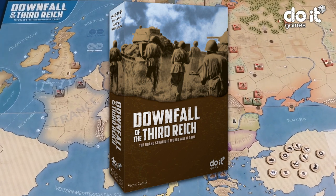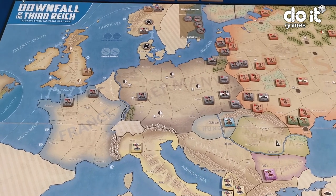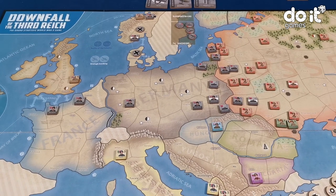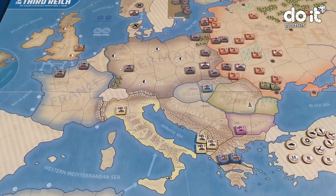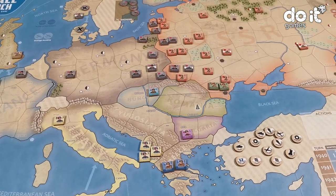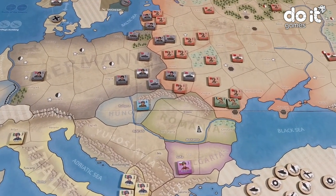Hello, I'm going to explain you a little bit the game Downfall of the Third Reich. This is a game about the Second World War and you will see that it's easy to play, easy to learn. I'm going to play one turn with each of the sides: Germans, Soviets and Allies.